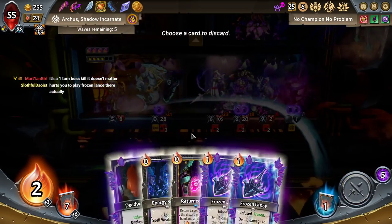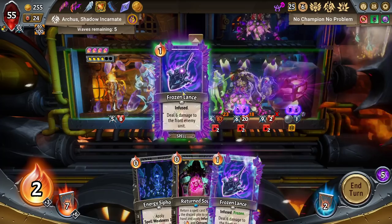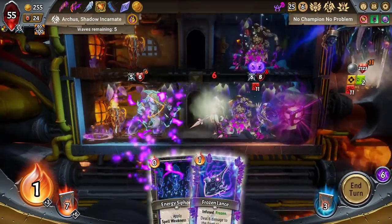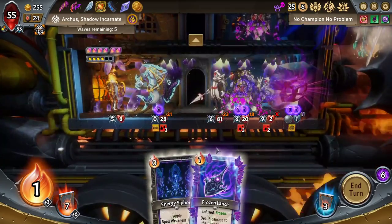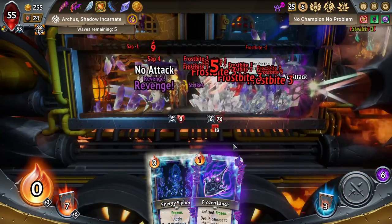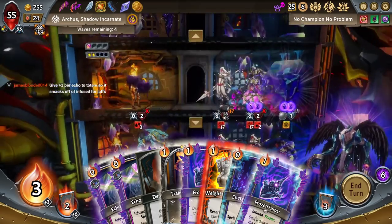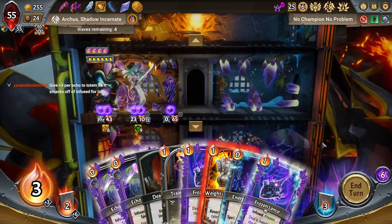Here we do. Dead weight. I play — just get rid of a Frozen Lance here. Return Soul is going to get me there very quickly. But the curses are going to slow me down a bit as well. Yeah, with the two Curse Boys, Frozen Lance actually made it worse — or would have made it worse.